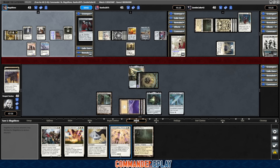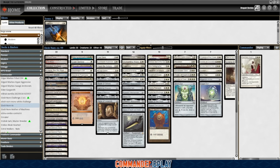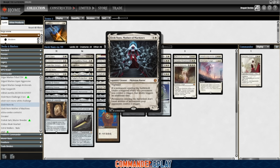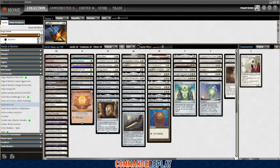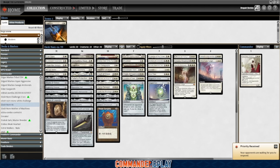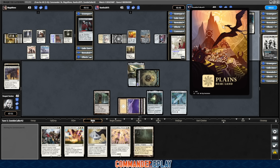At some point we're probably going to have to cycle this Dismantling Wave because there's already a ton of artifacts and enchantments out there. I think I cut the Austere Command, but there's still a Farewell in the deck. Initially this deck had like six board wipes. Like I said, this is an unfocused list. I waffled on what I wanted to do a couple times and ended up with this sort of ETB list, but it's not fully committed to ETB. We do have the second Elish Norn. Got Reveillark and Karmic Guide — because Karmic Guide with another Elish Norn in play is a sack outlet and that can get spicy.